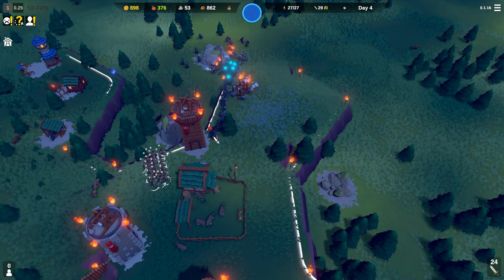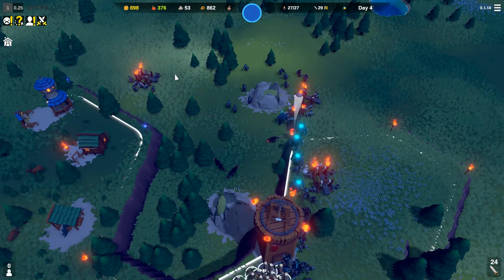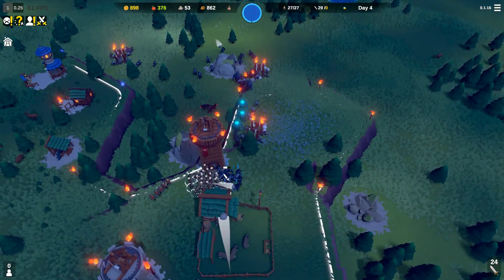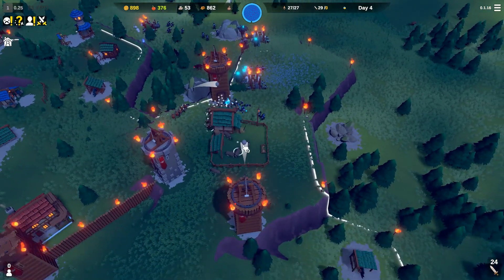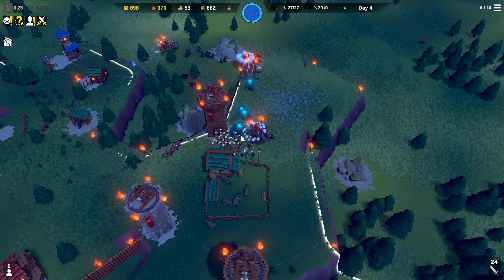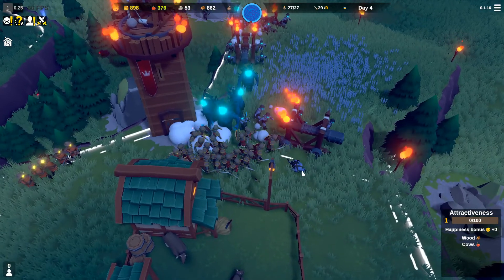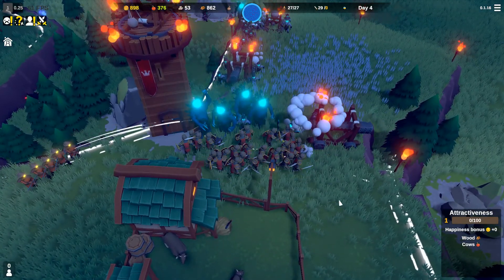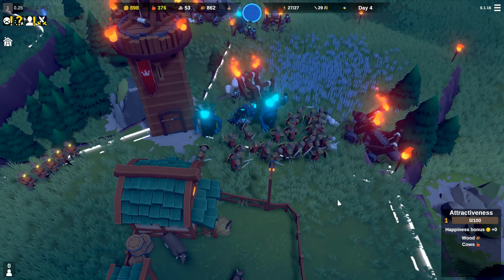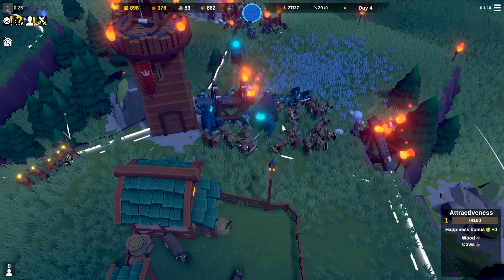I will get these swordsmen into the fight straight away. More things have spawned. The trebuchets are going for them as well — awesome. The trebuchets are doing a lot of work. But here come the trolls. Let's do a bit of a zoom on this fight. This is so awesome. I think a few of my swordsmen might die over here because the trolls do splash damage.